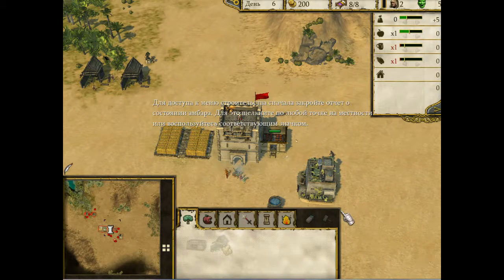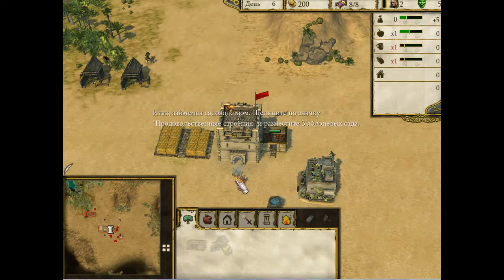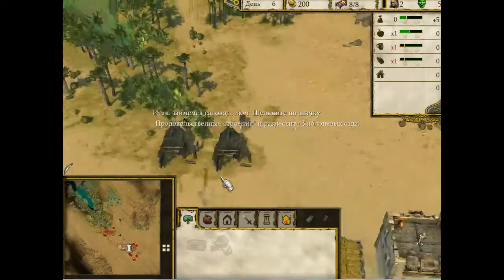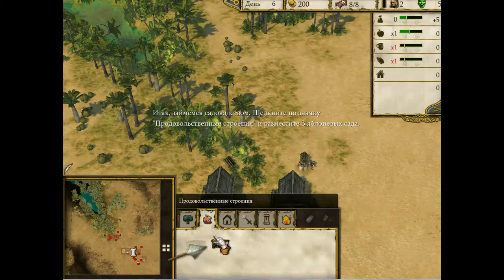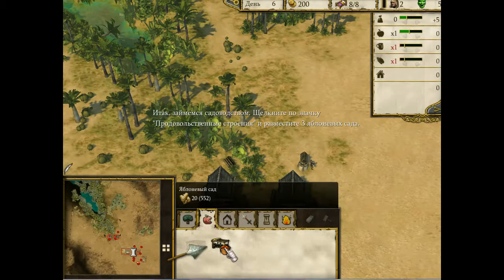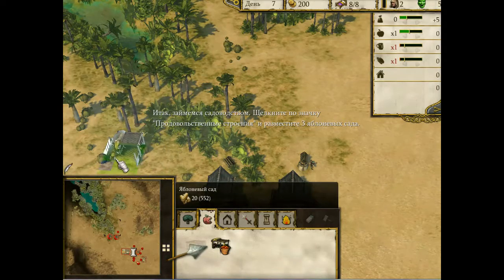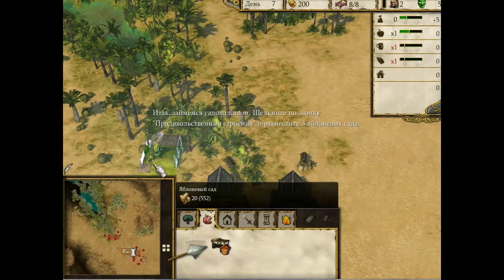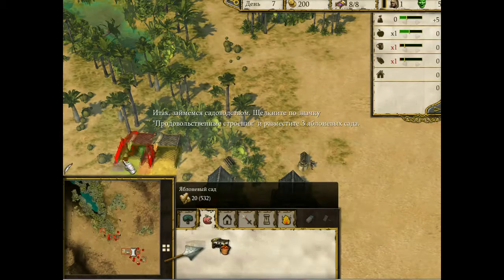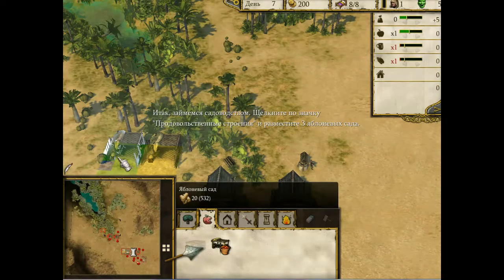Теперь давайте построим и пустим в работу наши яблочные фермы. Нажмите значок «Продуктовые здания» и постройте три яблочные фермы на зеленой траве оазиса. Все фермы нужно размещать на плодородной земле, мой вассал. Вы поймете, что контроль над этими ценными зонами является крайне важным здесь, в пустыне.